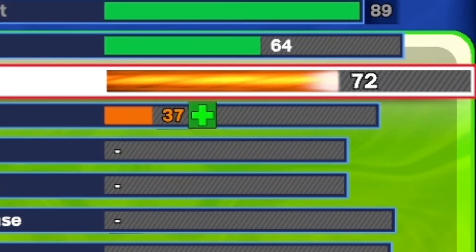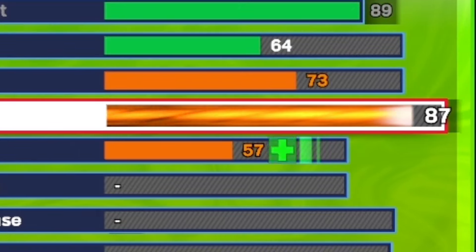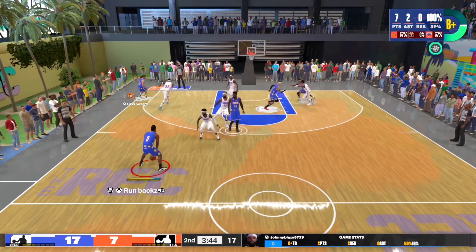Moving on to the playmaking — for the pass accuracy we only want to put it to a 73 so we can get silver dimer. For ball handle we're going to put it all the way up to a 91 so we can still get gold handles for days. We won't get gold killer combos or speed booster, but we still get gold handles for days and a 75 speed with ball.